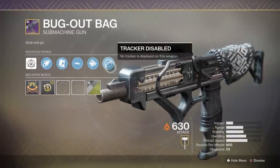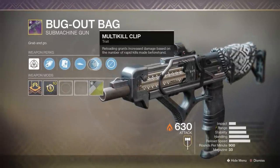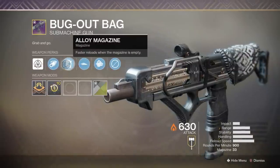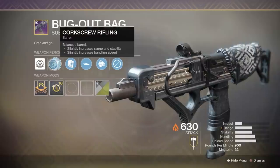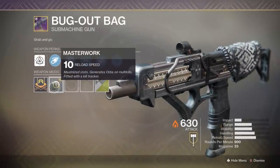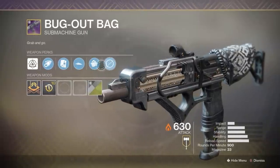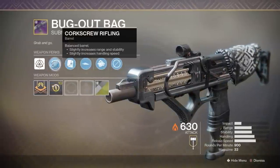The adaptive frame SMG Bug Out Bag appears to come from killing high value targets and also banking motes. Its curated roll includes Multi Kill Clip, which is a brand new perk in Season 6 that says reloading grants increased damage based on the number of rapid kills beforehand. It also has Slideways, Alloy Magazine, and Corkscrew Rifling.